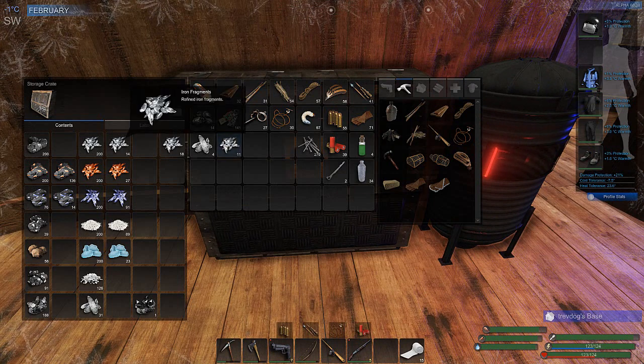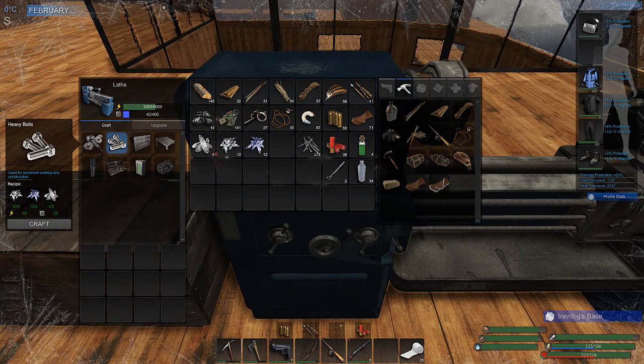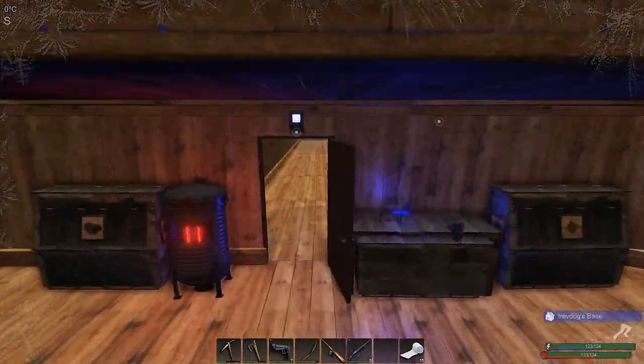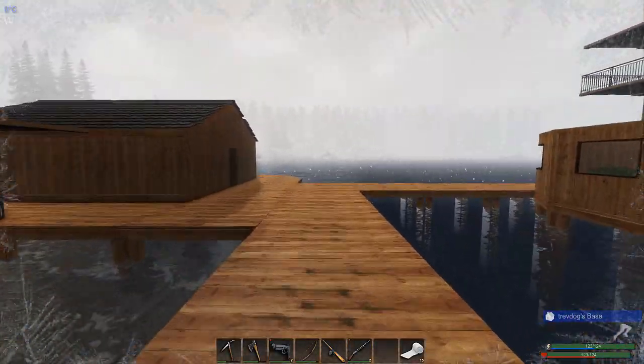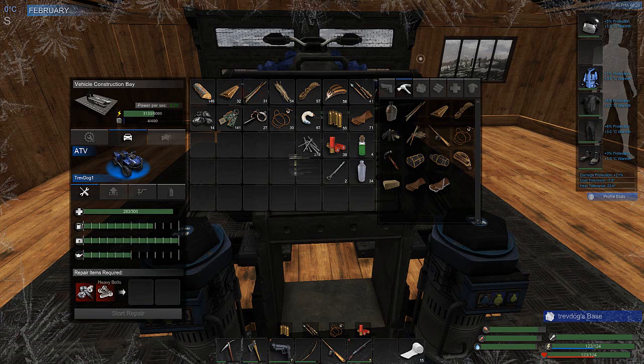I could make a couple of them. I took most of this other gear downstairs. I'm going to bring some up as we get more. So what were we chasing — a dozen? And then a dozen zinc. I should be able to at least make a couple of heavy bolts. I should be able to line up two of them, and then off-camera I'll keep making a few every now and again. That way at least I can repair the ATV. It's 283 out of 300 — so it's only about 5% damaged.